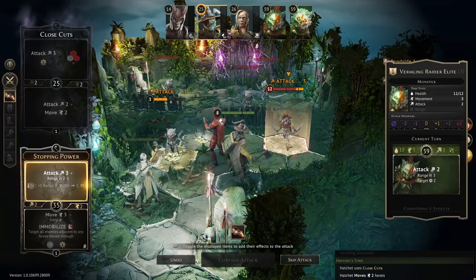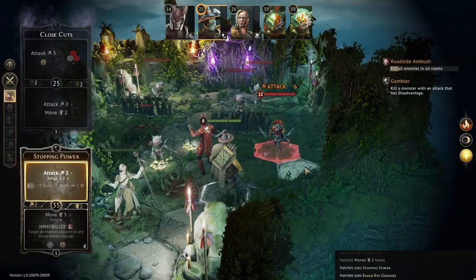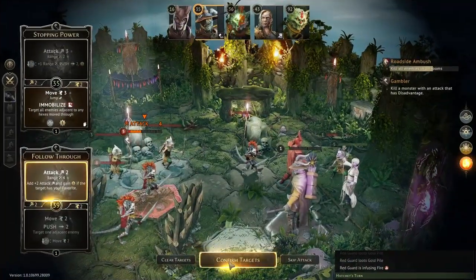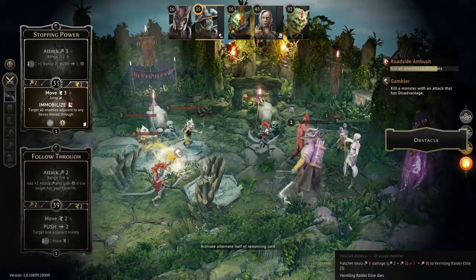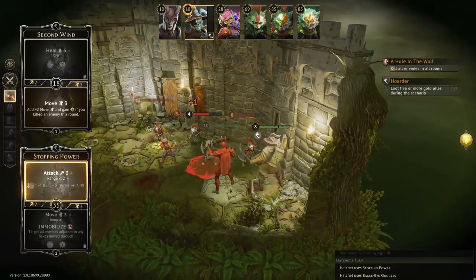The hatchet is a ranged damage dealer, often taking out early enemies with just one hit. Careful positioning and use of advantage can quickly bring victory against single targets, but the hatchet may falter when facing swarms of smaller enemies. In this ninth video covering the starting classes of Gloomhaven, we'll take a closer look at the hatchet from the Jaws of the Lion DLC.